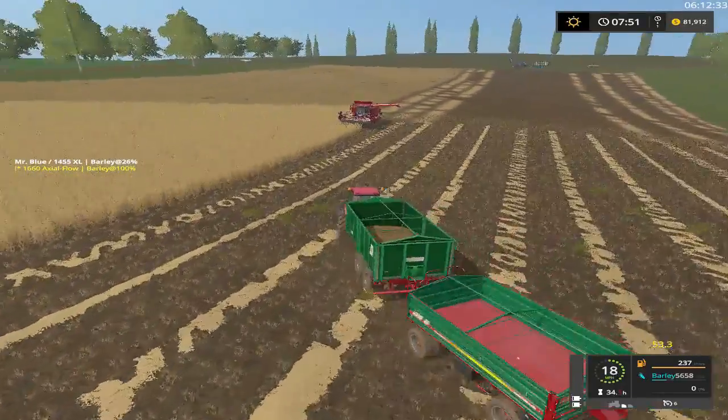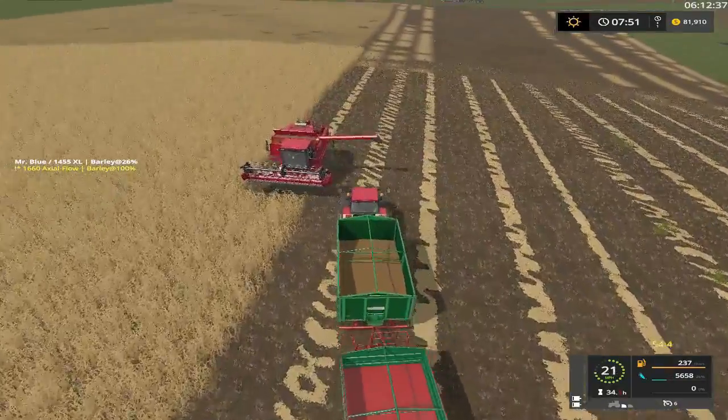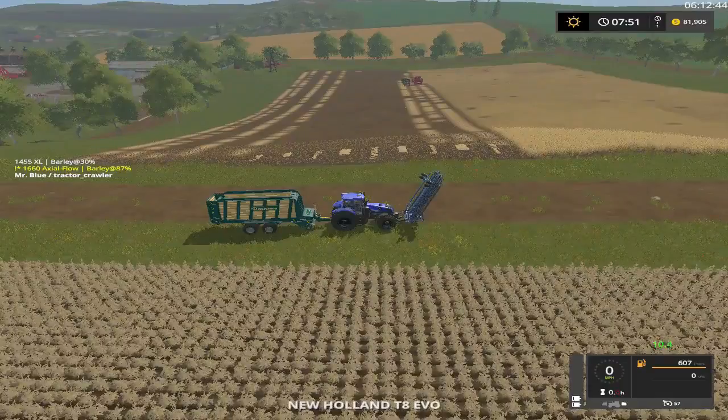We need to put the other tractor on this setup. We might keep these two trailers because tippers come in handy. We'll need one down at the cows — that's where you use the loader wagon.